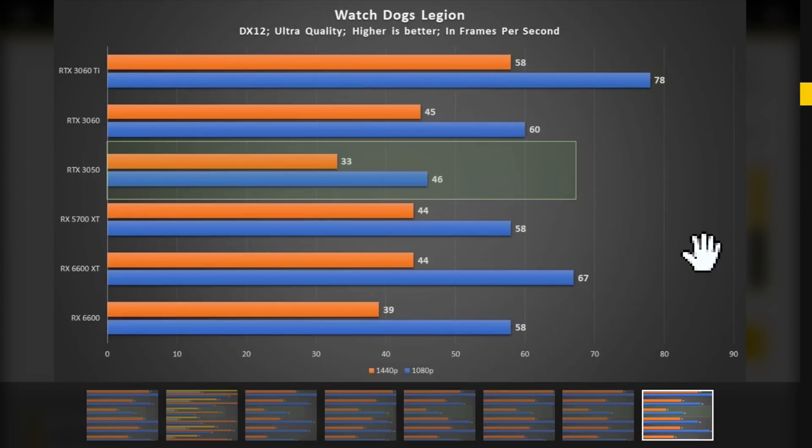The last game on the list is Watchdogs Legion, which is ridiculously demanding and difficult to run. 46 frames per second average at 1080p at ultra quality — it doesn't get much better at high. Cyberpunk would run like crap on this card. There's no built-in benchmark for Cyberpunk, which is probably why they didn't include it. Watchdogs Legion has a built-in benchmark but Cyberpunk doesn't, and even at 1080p it would be awful on this card. But all things considered, it's pretty good.